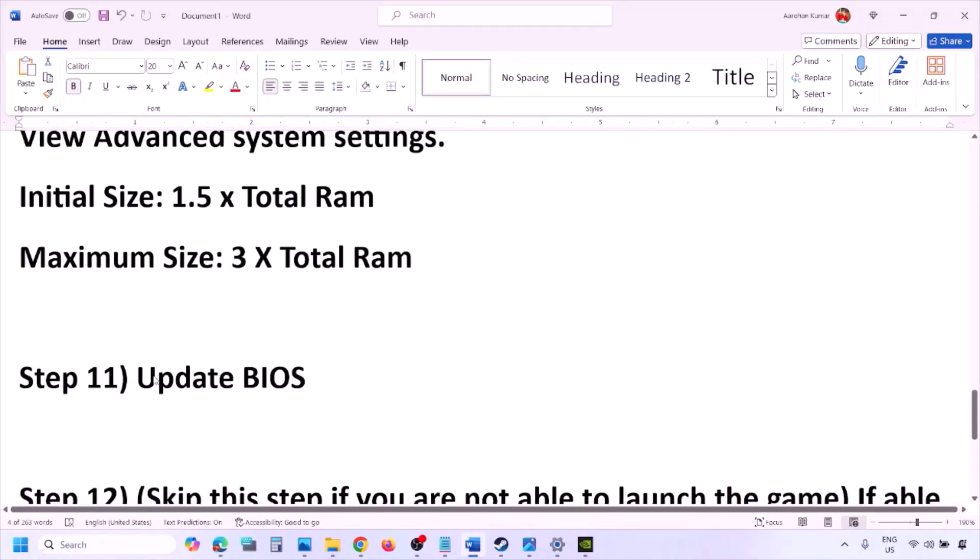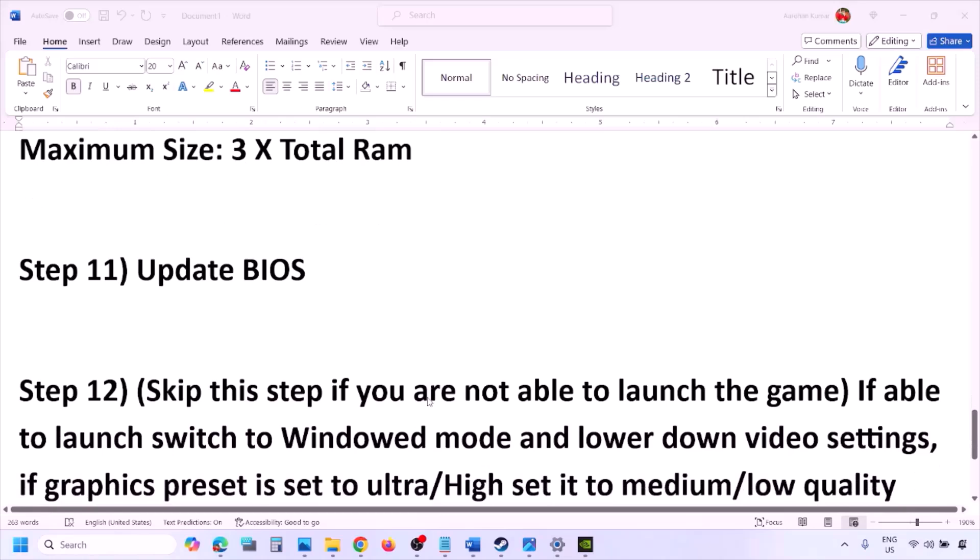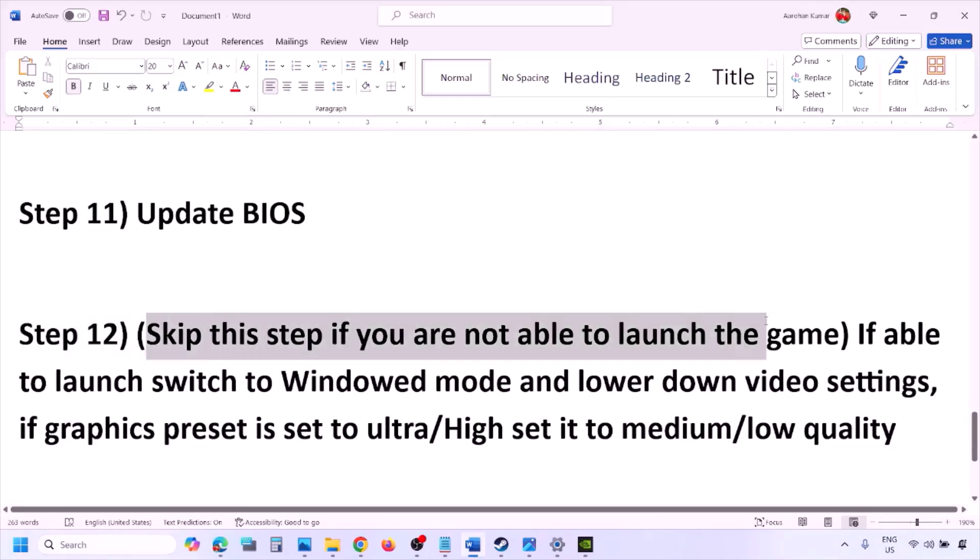The next step is to update your system BIOS. Go to your system manufacturer's website — Dell, Lenovo, or whichever brand you have — select your model number, and find the latest BIOS update in the software and download page. For laptops, make sure the battery is above 10% and the AC adapter is connected before updating. Do not unplug the power cable during the BIOS update. After the update, log in and launch the game.